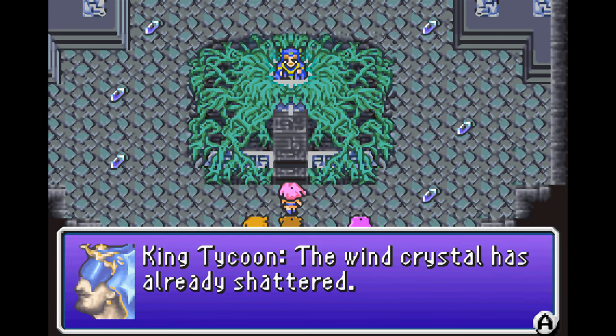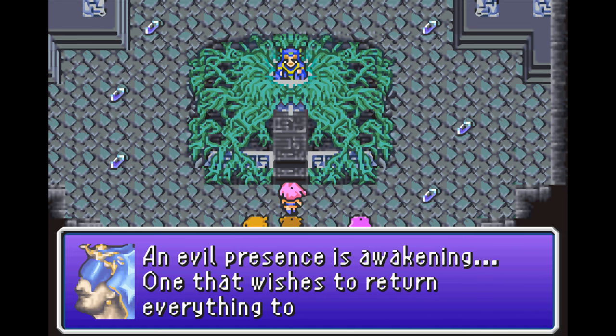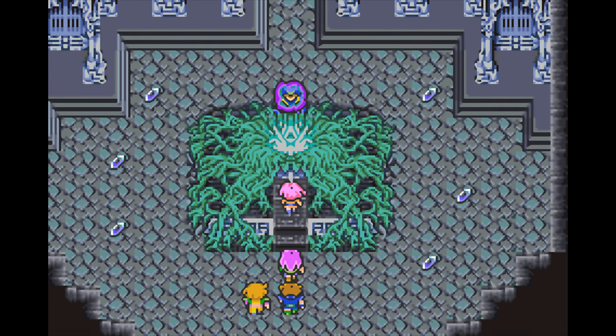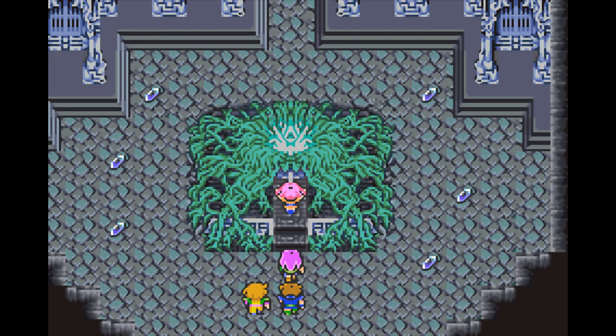The wind crystal has already shattered; the other three crystals are in danger as well — you four must protect them. An evil presence is awakening, one that wishes to return everything to darkness — and it's not Chaos this time. The ghost says goodbye and departs. Well, he's dead. They were too slow — we shouldn't have gone to that town; maybe we could have saved him if we came here right away.